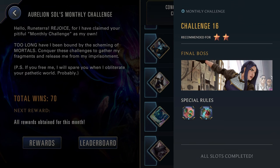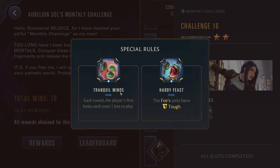Challenge sixteen, two stars just against Caitlyn. Tranquil Mines: your first Ionia card costs one less. And Hardy Feast: the foe's units have tough. For the Tranquil Mines, Set, Lee Sin, Master Yi, and Yasuo will benefit. Now Yasuo you probably want to save for some tougher challenges, but this would be a great time to break out especially your Lee Sin. I find Lee Sin normally is not the best, so trying to use some runs for him in the first group of challenges could be pretty good. He would probably be my go-to here, but you could really play any of the Ionia champions. Hardy Feast — the foe's units having tough — is a bit annoying but won't really counter your Lee Sin or really any of the Ionia champions too much.